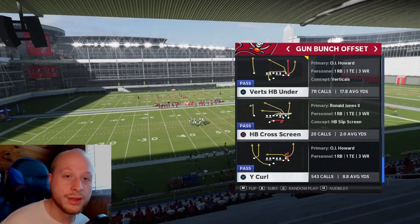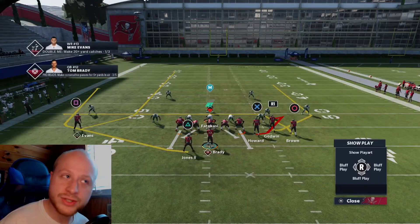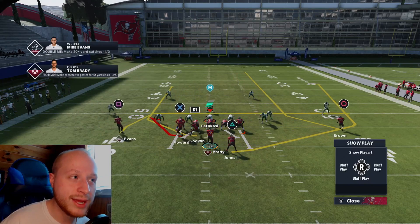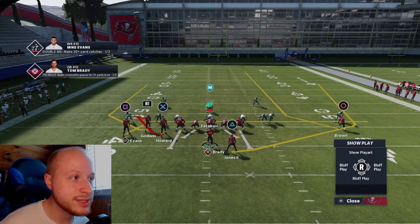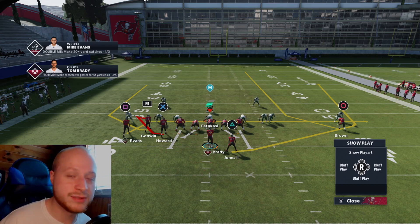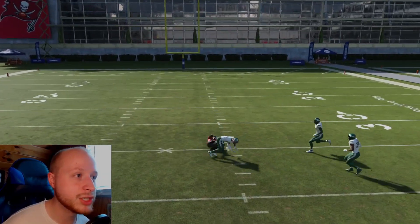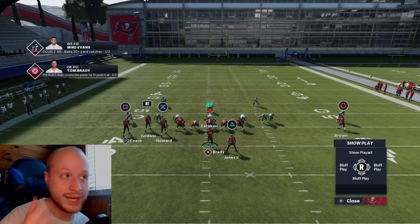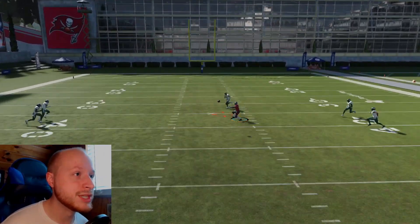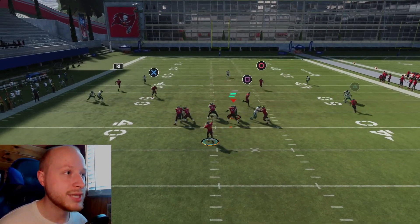The last play before match coverage is Y curl — really good against double mabel meta. Run your bunch to the weak side and flip it, then re-drag square. The tight end route is the exact same as out of spacing switch, so look for that first. Then look for Antonio Brown on the quick seam route — pass lead it inside, possession catch, right in front of the safety. Don't wait too late or the safety can make a play. If your opponent users Brown's route, the tight end is there for easy yards.